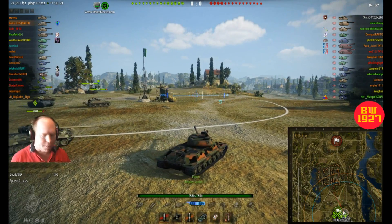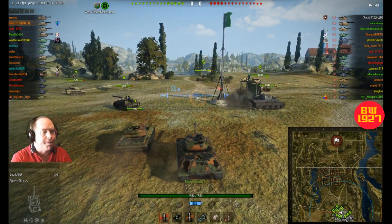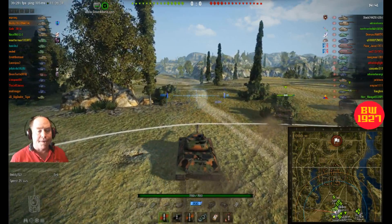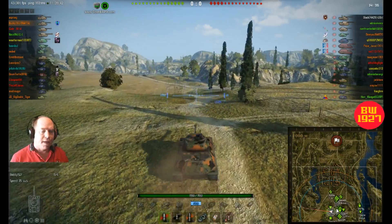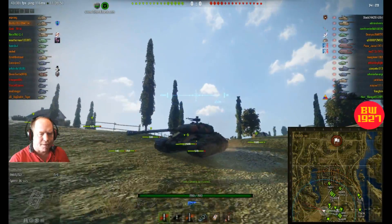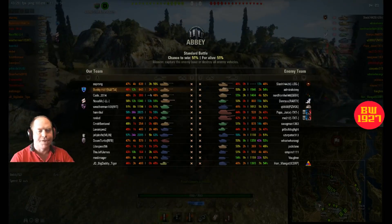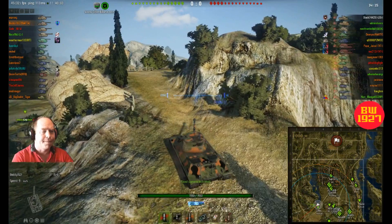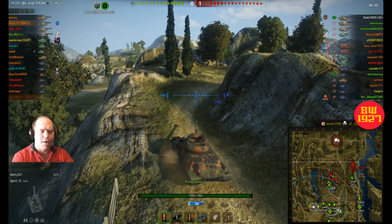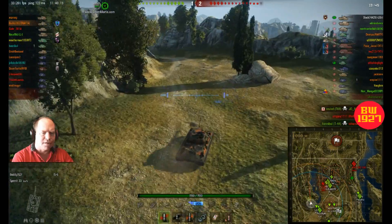Welcome to World of Tanks with Buddy1927. Today I'm in my IS-6 Russian heavy premium tank. It's not a bad tank overall — not as good as the IS-3, but it's pretty good and kind of similar. You can see the nice front slope armor, angled out pretty well. We're on the Abbey map today. I have a 51% chance of winning and I'm ranked number two somehow. I'm going down the two line, taking what I call the high road.